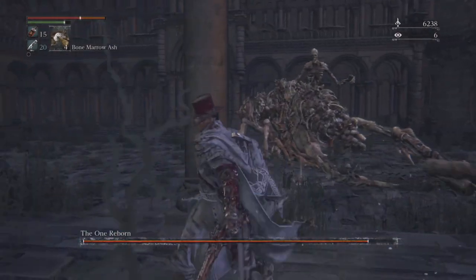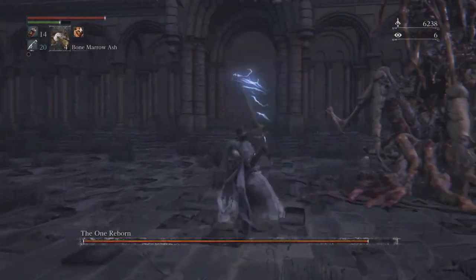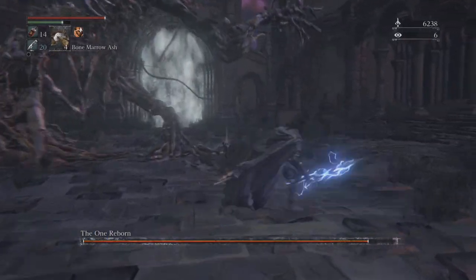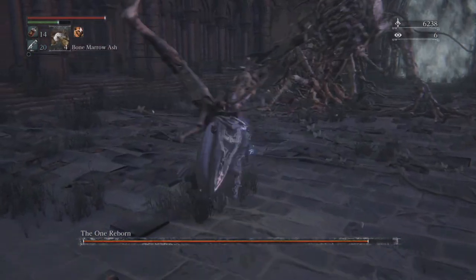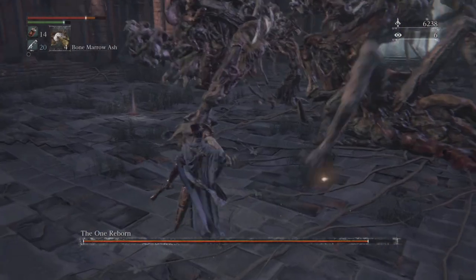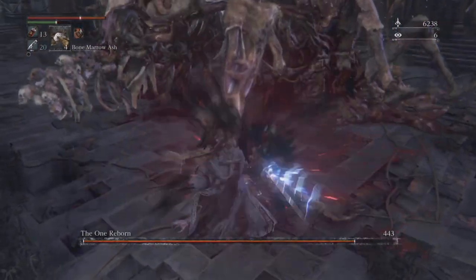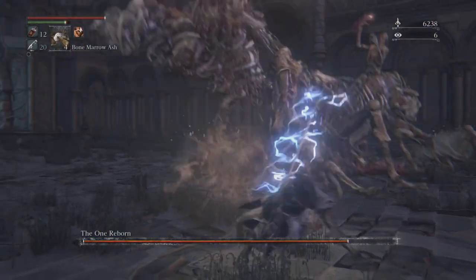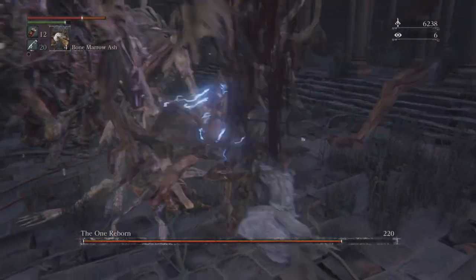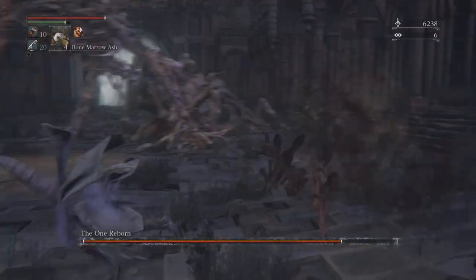Whenever he starts moving, you just want to stay out of his way. You can always hang out over here — this is a very safe place for the most part, he can't really do anything over here. Whenever he lifts his arms, that's when you want to be careful, but there'll be a lot of times in this fight where he just has his limbs sort of chilling. Whenever he's chilling, you just want to be whacking at him. If his front is very active then his back will be very inactive — use that to your advantage. When his back is active, just go to his front. Just sort of go in circles around the fight and it'll be very easy.